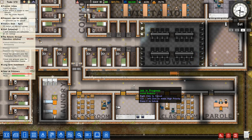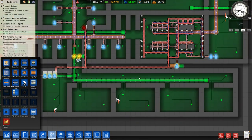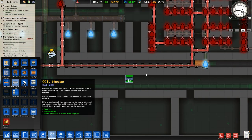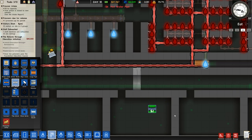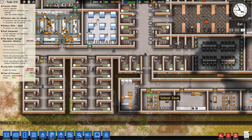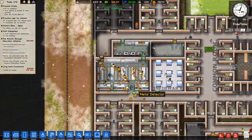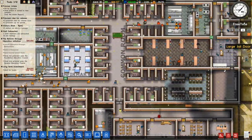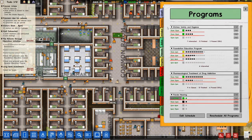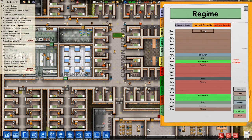I put a radiator right under the solitary area. Warm prisoners are happy prisoners. It might actually be time to look at the regime and maybe separate things out, because we can do that now. We don't have a whole lot of minimum security people — we have just one minimum security person.